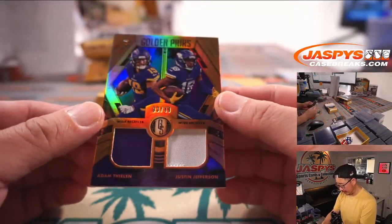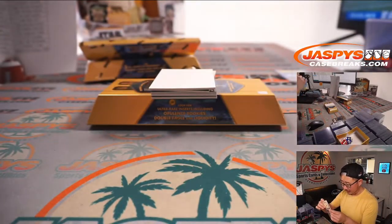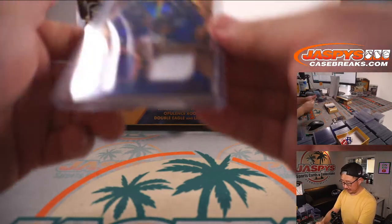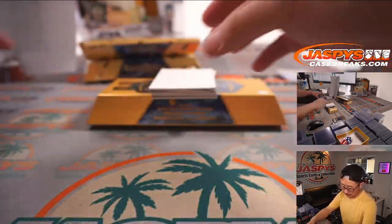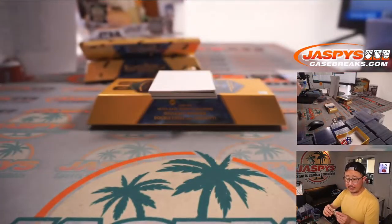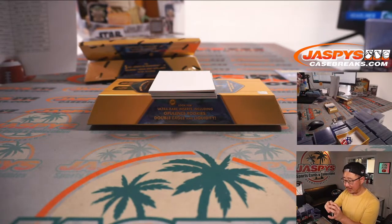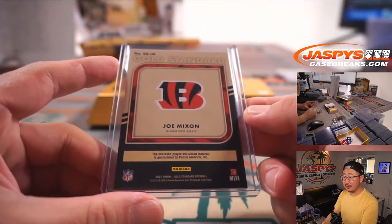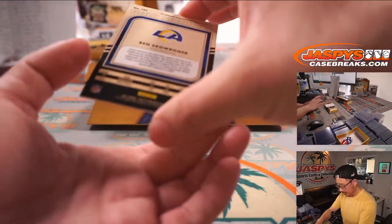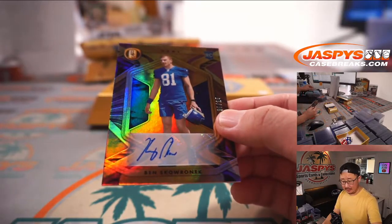Adam Thielen and Justin Jefferson dual relic, 33 out of 49 — that's a good receiving combo. Also for D. Porter. Joe Mixon, Gold Standard Relic to 299 for Cincinnati — Katie with the Bengals. We saw Cat at the National as well, that was fun. Ben Skoronek, autographed to 25 — Drew with the Rams.